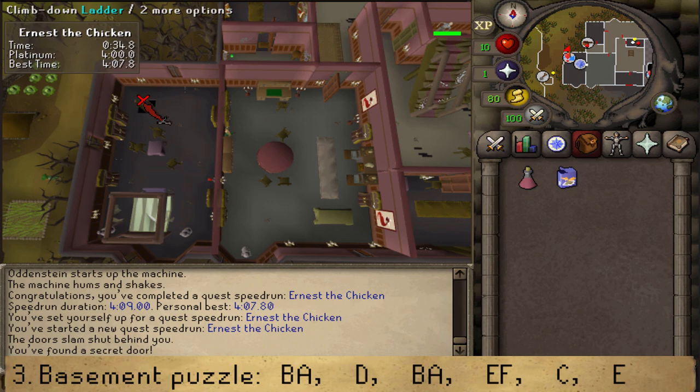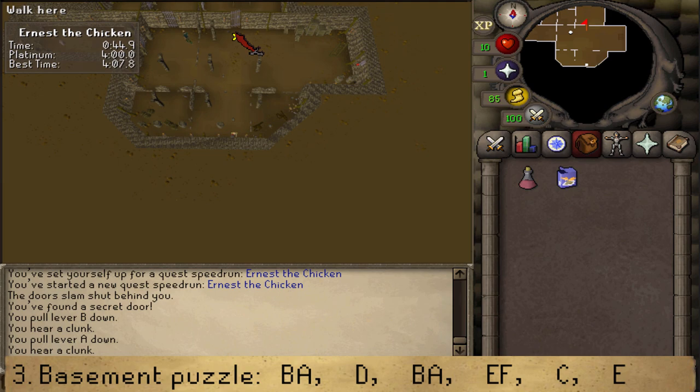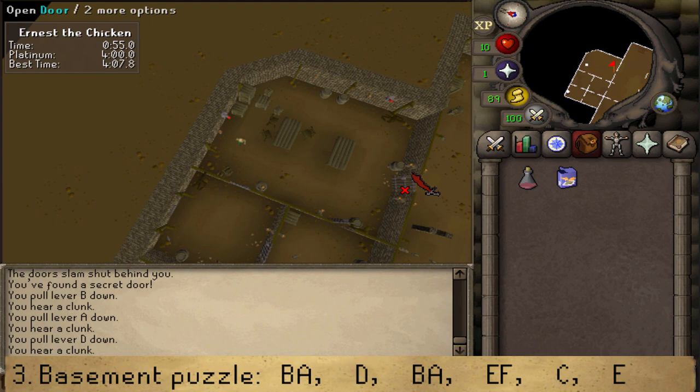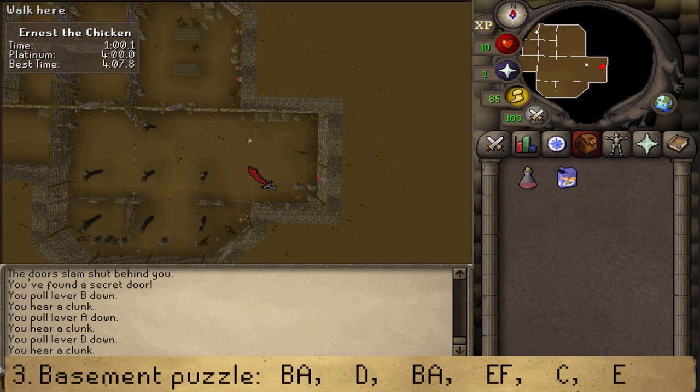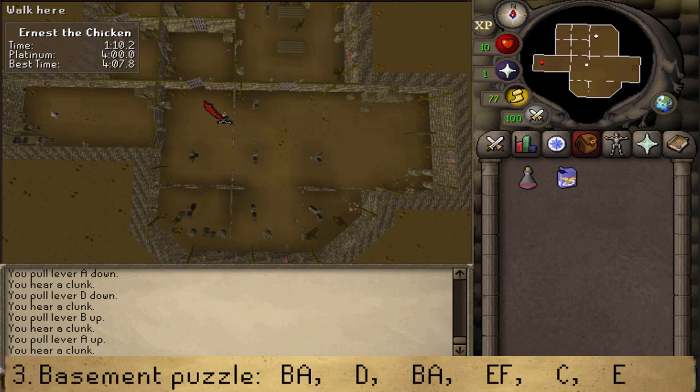Next to you is lever B — pull it, then go south. After that, go north and open the gate on the northern wall, then pull lever D. Next, click on the ground, then go south, open the gate, click on the floor, and pull lever B. Click on the floor, go south towards lever A, and pull lever A.